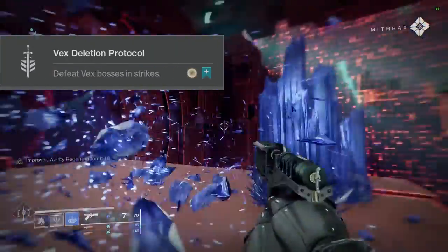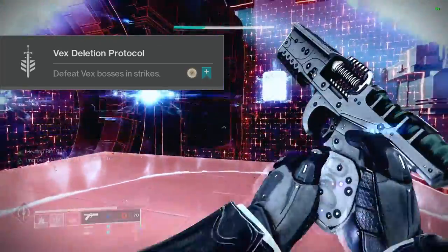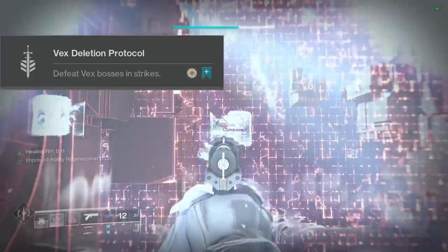For the 10th and final challenge this week, we have Vex Deletion Protocol. Defeat Vex Bosses in Strikes. This gives you 2x extra large XP and some Bright Dust.